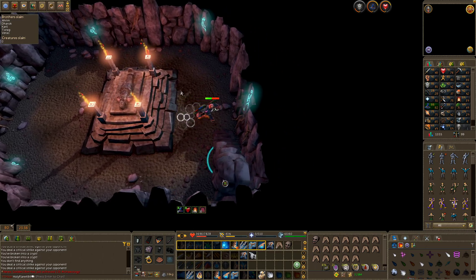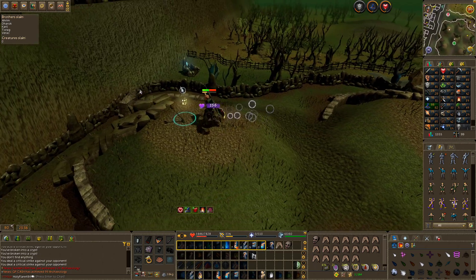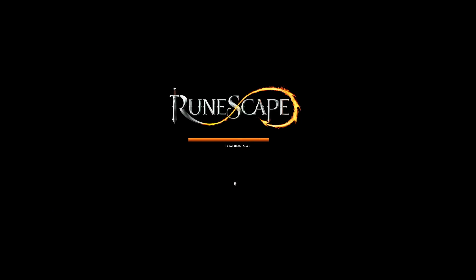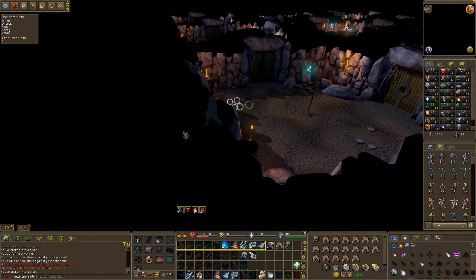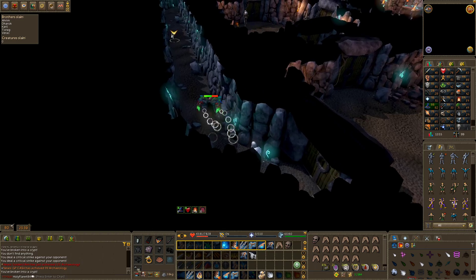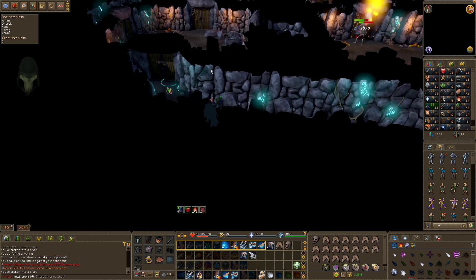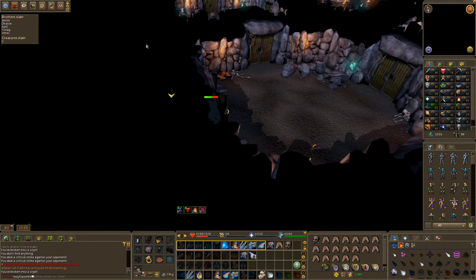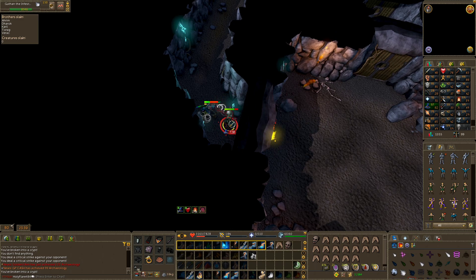Now we head to the tunnels. There will be one of the six Barrows brothers that has a hidden tunnel in their crypt. As you go through many doors, you'll find the one that leads to the chest. While going through the doors, enemies will spawn — you can kill them for increased drop rates of runes and bolt racks, but most players don't bother and only kill the Barrows brothers themselves.